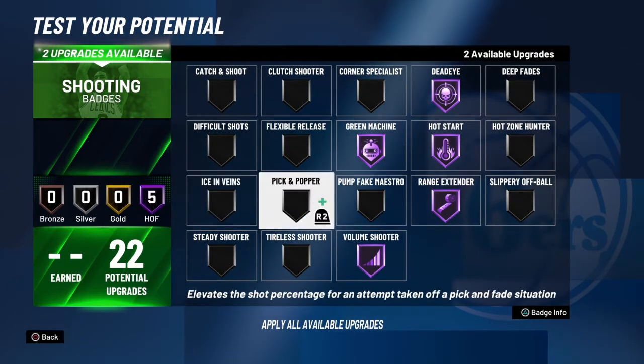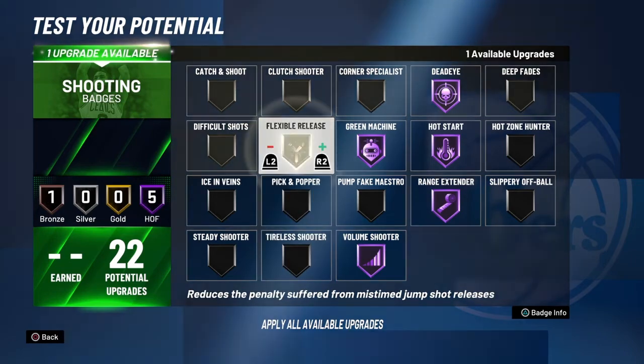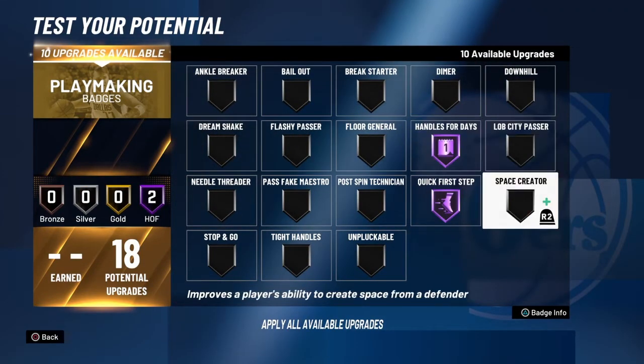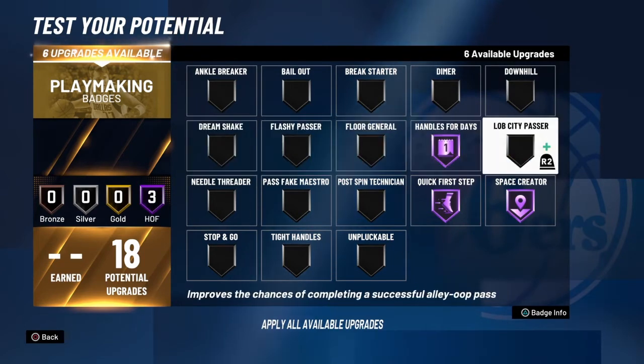Y'all can see too many shooting badges — you don't even need that much, to be honest. I ain't even know what to do with my last two, so I'll just put them on flexible. I'm big ISO, so I got to put on Handle for Days, Quick First Step. And Space Creator was OP last year, so we're going to go ahead and slide that on too.